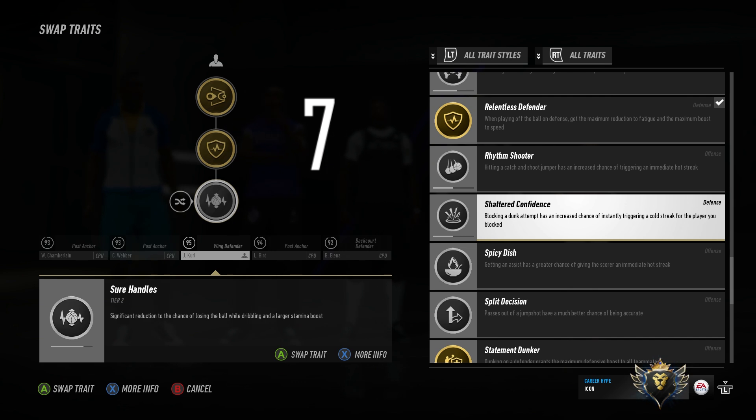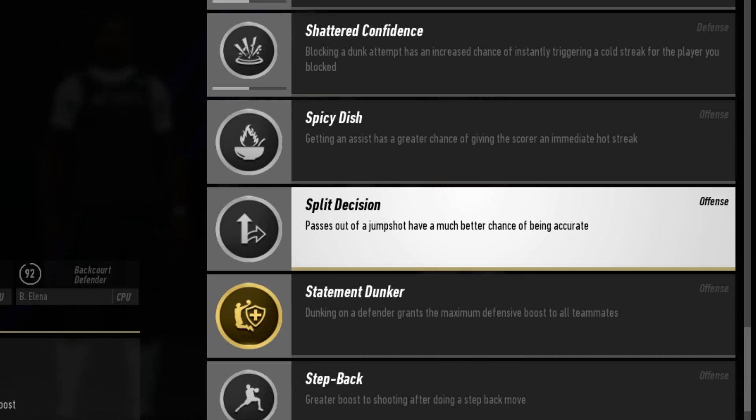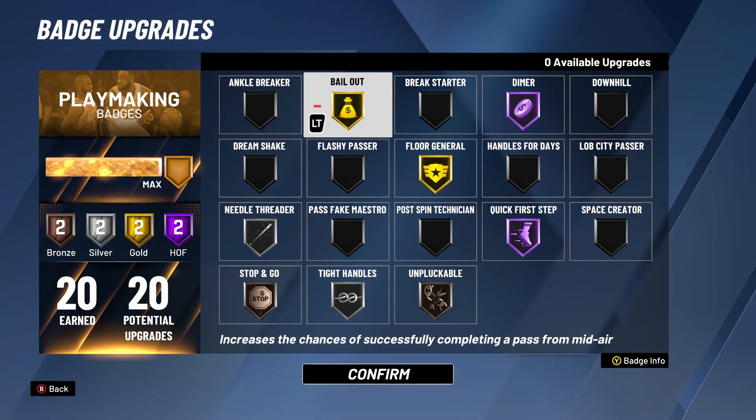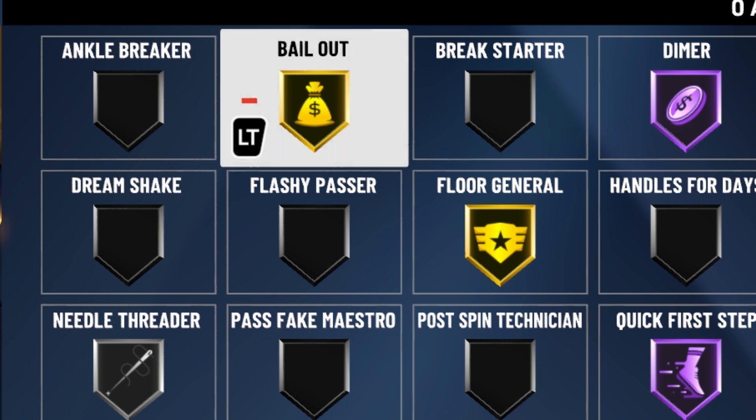At number 7, we have Split Decision and Bailout. In NBA Live 19, Split Decision is known for your character being able to pass out of his shot mid-air, or whenever your player is double teamed shooting mid-air, he's able to make the split decision and pass out of it. In NBA 2K20, this badge is called Bailout — whenever you attack the goal and you're in the air or being double teamed, you are able to bail out of that bad shot by passing out of it more accurately than someone who doesn't have the badge.